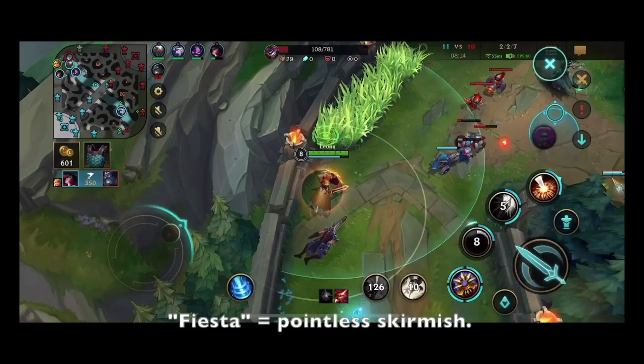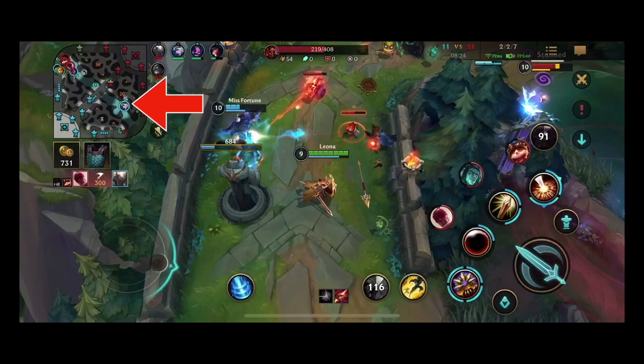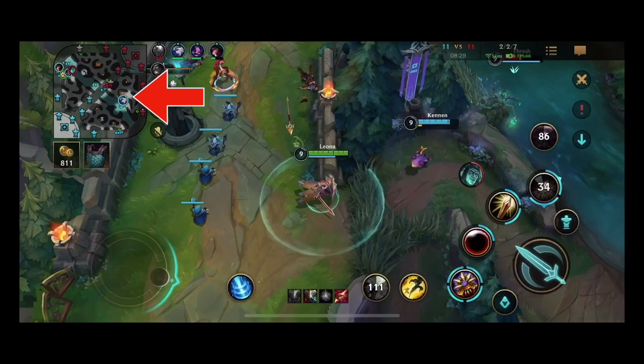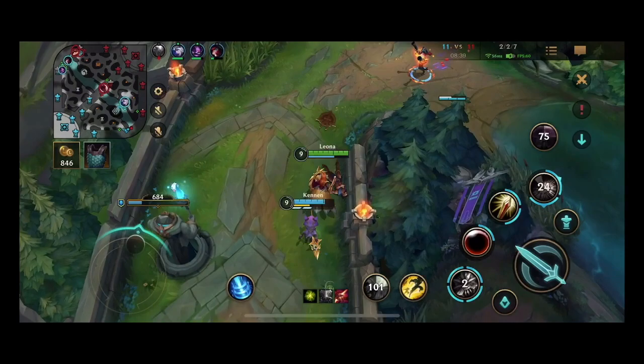Although there's a fiesta in Dragon Lane, I want you to focus on Ashe. Shen is dead and there are four enemy champions in her lane — that means she's free to push Baron Lane. Instead, she takes jungle camps. Counter-jungling is effective, but it's better to push the turret and take enemy camps on the way back. I'm not commentating on this teamfight because it's just a bunch of nonsense. So instead I give you a Baron Lane tip: don't take jungle camps if your lane is not pushed up.